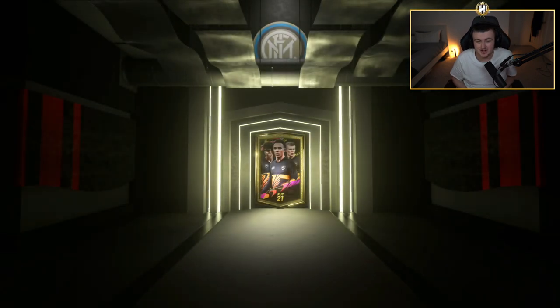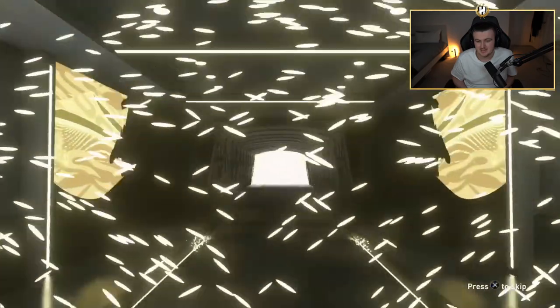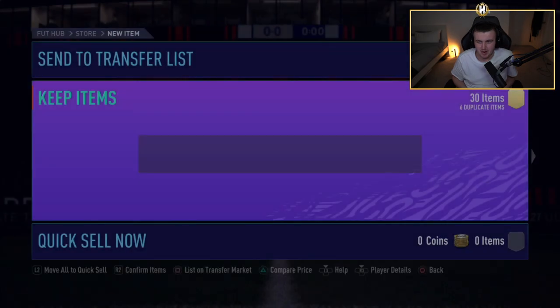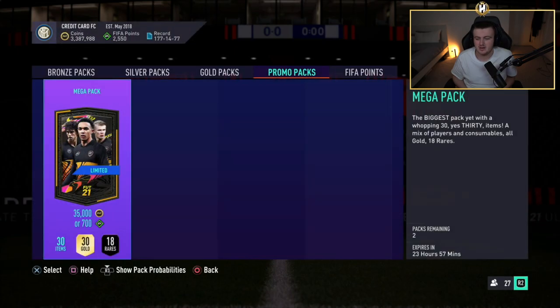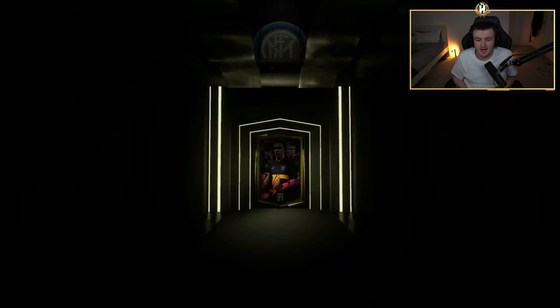Next Mega Pack — we have three remaining. Fingers crossed we can get something decent. I've not had anything good in a little while. It is a non-walkout, sadly. Anyway, Gabriel Paulista, David Neres, and Baumann — nice, the pack luck continues. Next Mega Pack, two remaining. Come on — please give me at least one walkout, EA. I don't care if it's Busquets, just give me a walkout. Not a walkout on this account in ages.